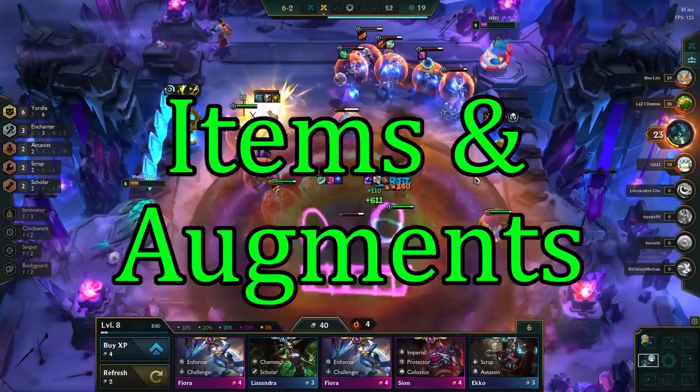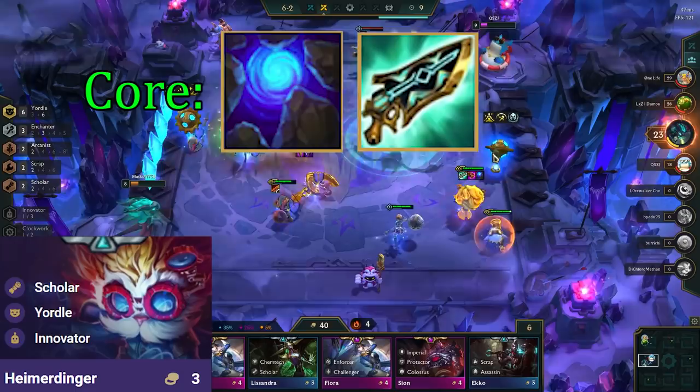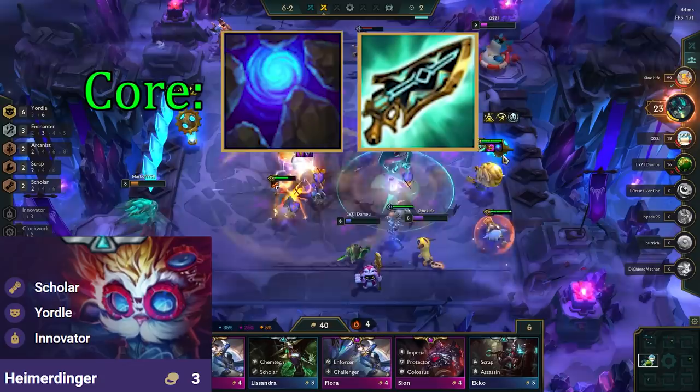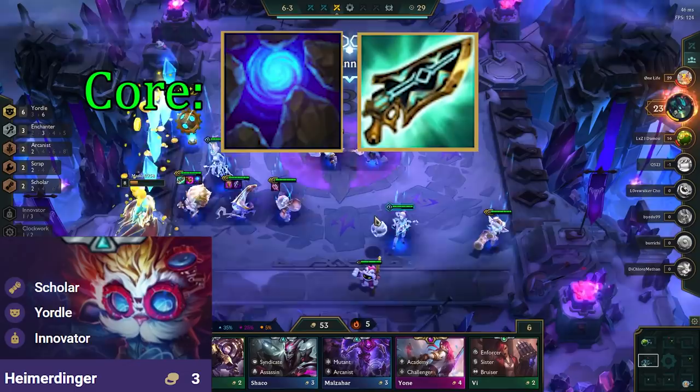Heimerdinger is the primary carry for this comp, so we prioritize making items for him first. He has 2 core items: Blue Buff and Hextech Gunblade. Blue Buff lets him cast every 2 auto-attacks with 6 Yordles, which doubles his DPS — that's huge. Gunblade heals up both Heimerdinger as well as other allies. Since we're only running 2 tanks in this build, we need to keep them alive for as long as possible. Gunblade also scales incredibly well with the Enchanter trait, as we get even more healing on both Heimer and the rest of our team.